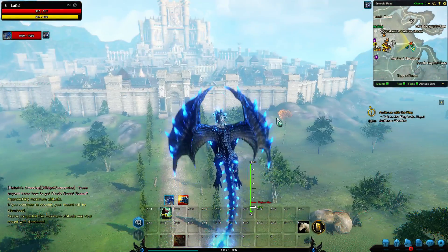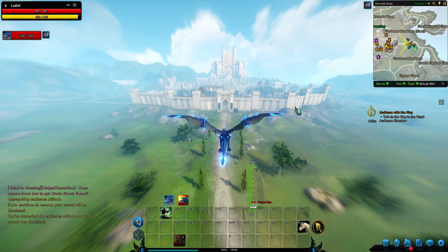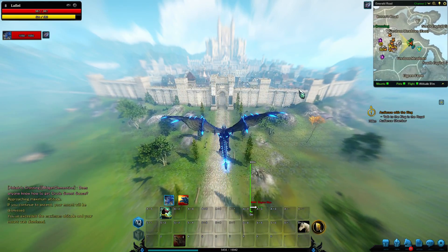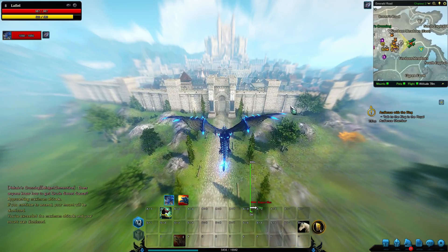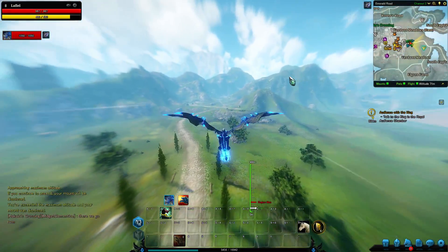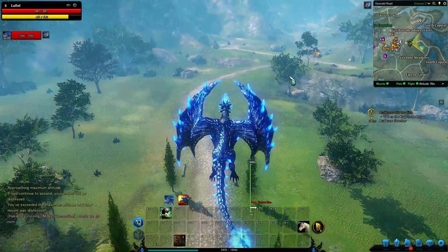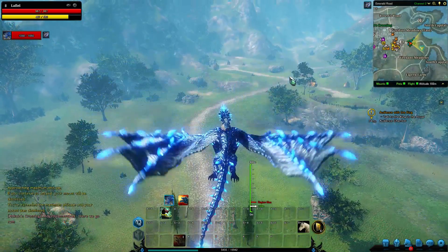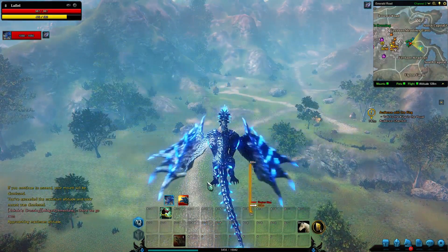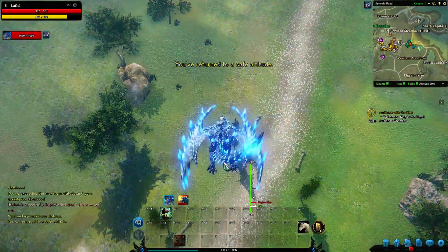For flying pets in particular, there is something called gliding, which you can do by double-tapping the space bar. It provides a faster form of flight but will decrease your altitude slowly over time. This is also based on the pet you use. Double-tapping space while standing still is supposed to let you descend fast, but that feature doesn't seem to be working, or I may have made a mistake.